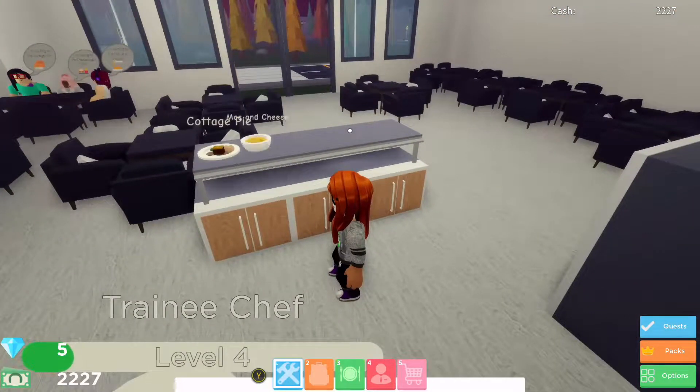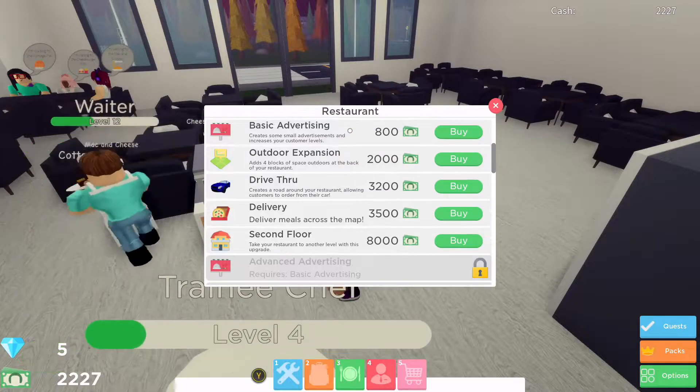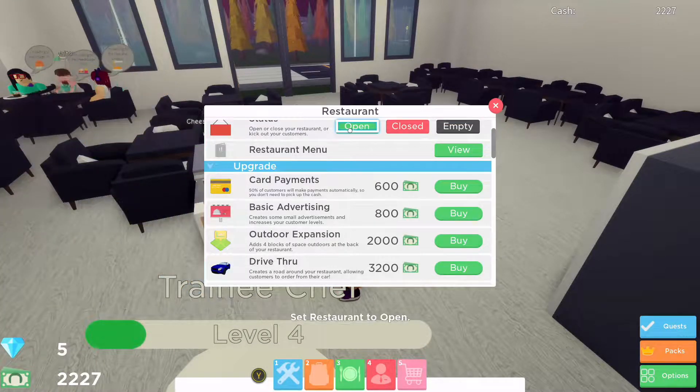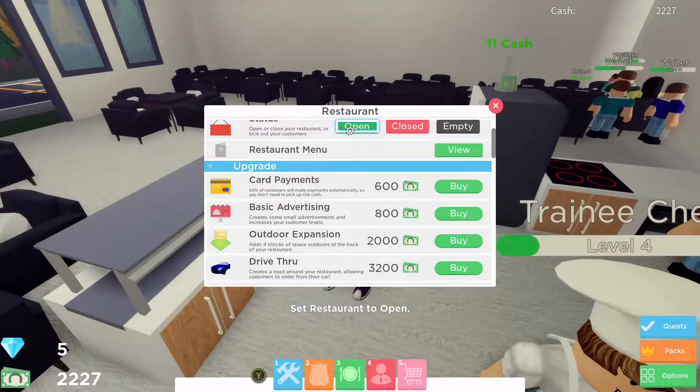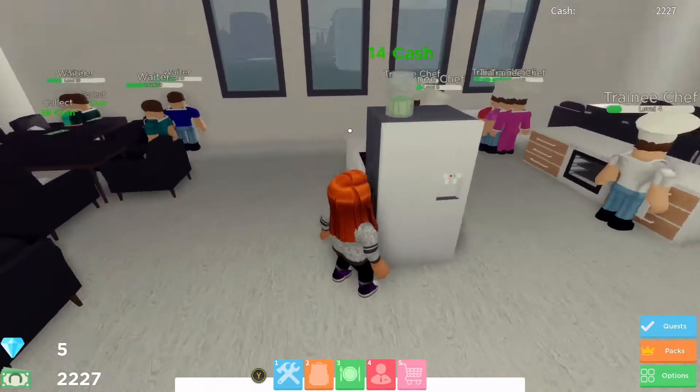We're very nearly there with the daily quest. The aim of today is to complete that quest and also, if we can make enough money — which will be three thousand dollars — to hire another waiter as well, and at that point we'll be fully staffed.